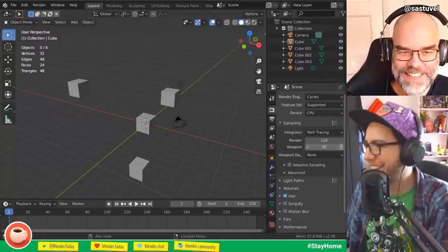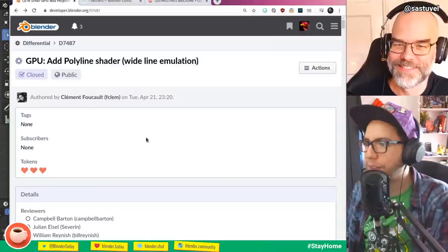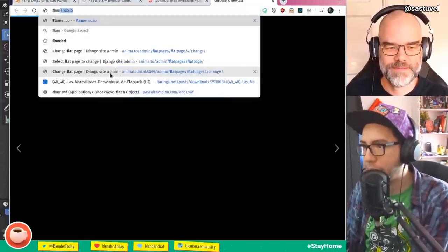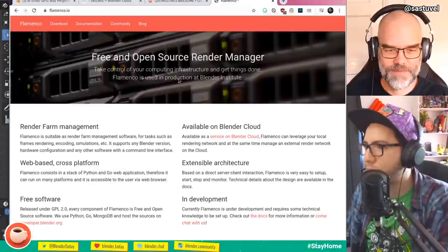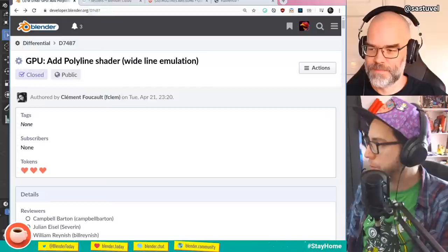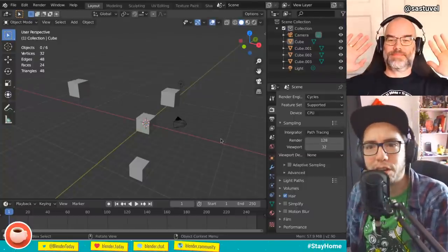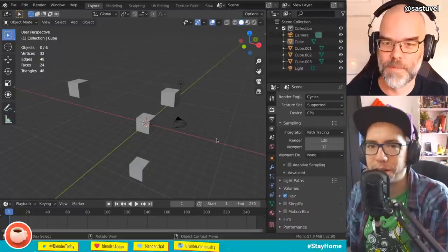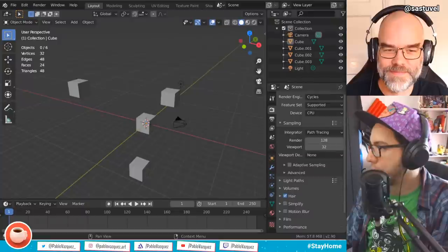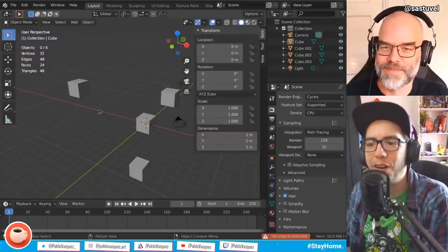Somebody in chat is asking about free open source render farms. Flamenco, of course! Flamenco.io is a website where you can find more info, and there is a video from Francesco that explains how to set it up. It takes a little bit of work to set up locally, but you can use the cloud. There is also a Flamenco channel on Blender chat where people help each other out.